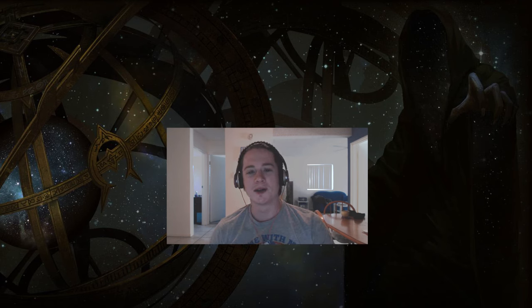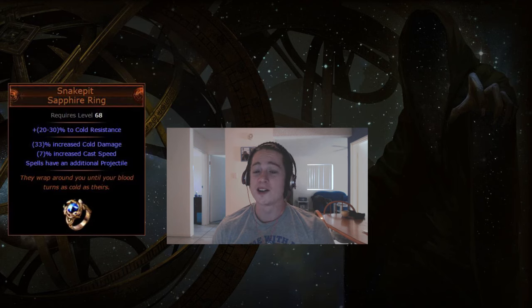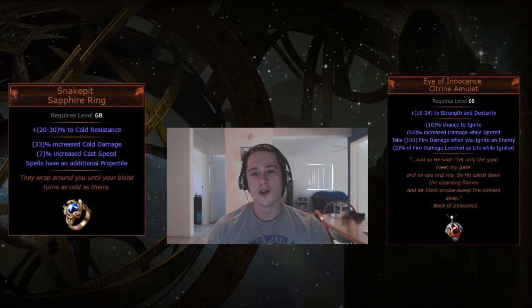G'day guys, my name is Jim Infinite and today I'm going to be doing another unique analysis video. This time talking about two more items that drop from the new Guardian bosses in Atlas of Worlds: the Snake Pit Ring that drops from the Hydra Guardian and the Eye of Innocence amulet that drops from the Phoenix Guardian. I'm going to give a discussion on the viability of the uniques and how you could build around them.